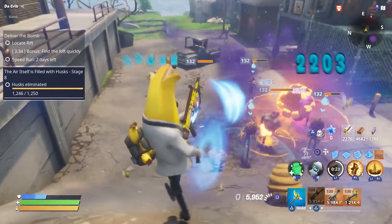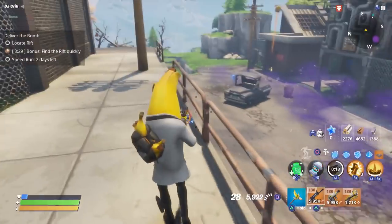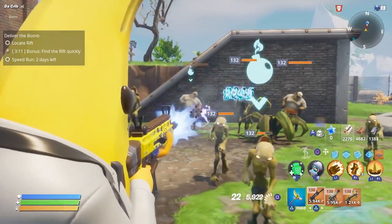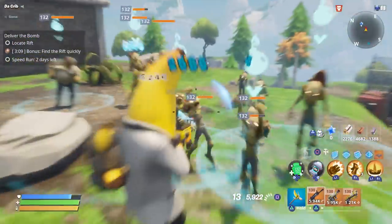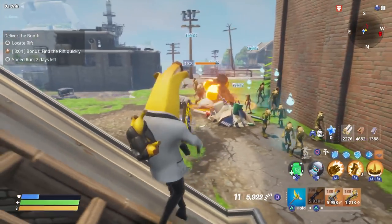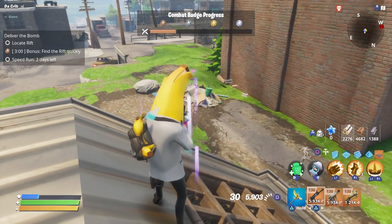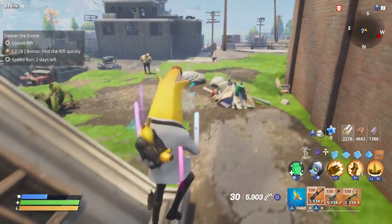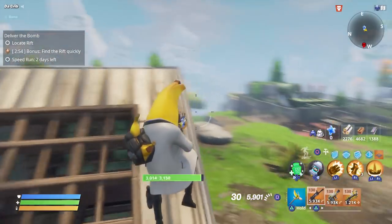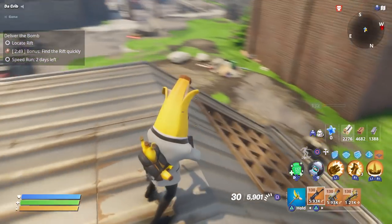The way you're going to want to use it is: shoot all of the enemies at least once, make sure they all get marked, and then once you've got all of them marked go ahead and reload. Look at that - oh my goodness, that is incredible. I feel like that automatically makes the Nocturnal one of the best assault rifles in the game at the moment. Without a doubt this perk is nasty.